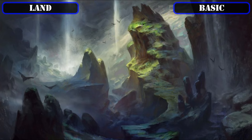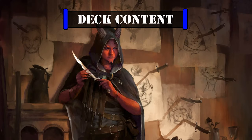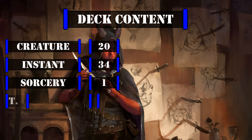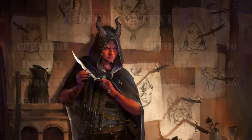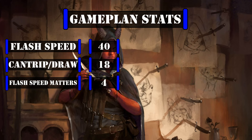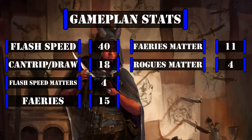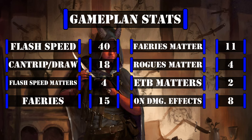Now that we've covered all the cards in the deck, let's take a look at this deck's breakdown. This deck currently has 20 creatures including our commander, 34 instants, 1 sorcery, 2 enchantments, 10 artifacts, 0 planeswalkers, and 35 lands including MDFCs. Looking at the stats that matter to our game plan, we have a total of 40 spells we can cast at flash speed, 18 of which are cantrips or draw spells, 4 cards that care about casting spells on our opponent's turns, 15 fairies or sources of fairy tokens, 11 cards that care about fairies or the color they are, 4 cards that care about rogues, 2 cards that care about creatures entering the battlefield, and 8 cards that care about creatures dealing damage to our opponents.